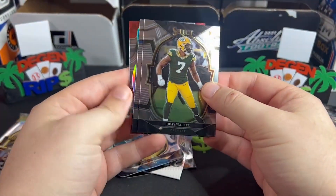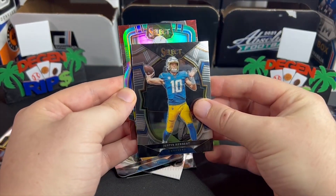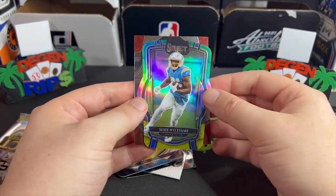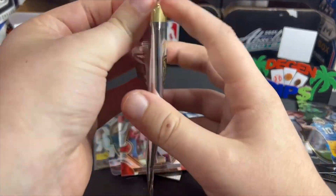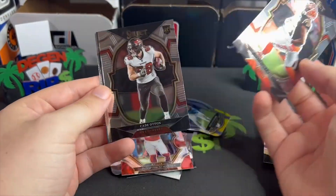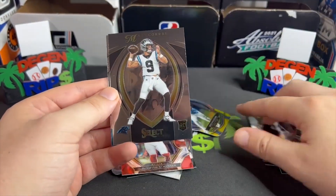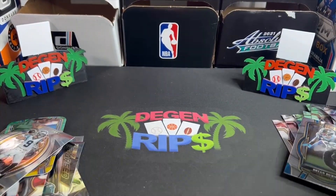Box one so far a dud, but that's why we got three. Charger Mike Williams — gross — and JuJu Smith-Schuster. Final pack of box one. At least we get the bad box out of the way first. Matt Corral — that first box is a complete wash.